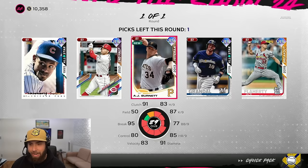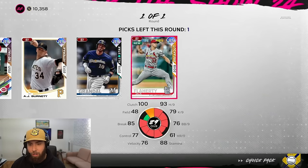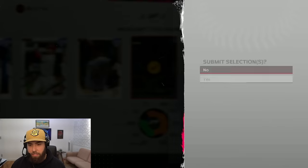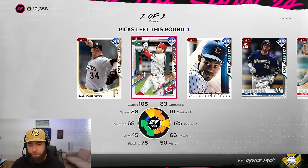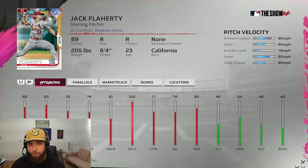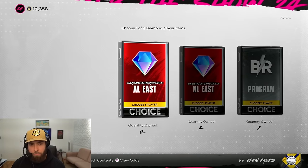NL Central choices: AJ Burnett, Yasmani Grandal, Jack Flaherty 89 overall, Joey Votto, Sammy Sosa. Jack Flaherty is an okay card. Grandal is a switch-hitting catcher — this early in the year I think I'm going to take Grandal as my first pick. Then my second NL Central pack — deciding between AJ Burnett with 91 control on that sinker or Jack Flaherty. Going with AJ Burnett — a little more pitching depth. Throwing him in for Pablo Lopez.